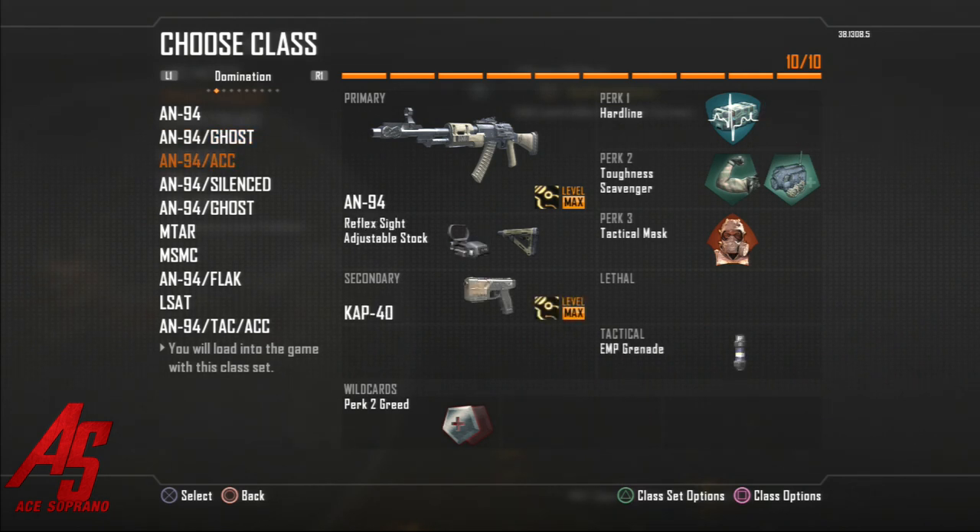The next one is the red dot with the CAP-40 and EMP grenade, same perks. The red dot is basically because it's a beast when you're playing on Cove or Yemen — it's going to help you a lot. The accuracy gets better, and if you're just having a bad day with iron sights, I suggest throwing a reflex sight — just a normal red dot — on there and you'll start beasting. Your aim will be perfect and you can do a lot of good things with that.